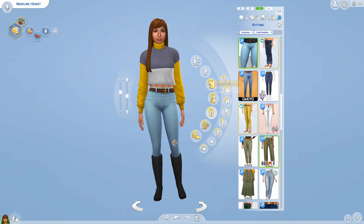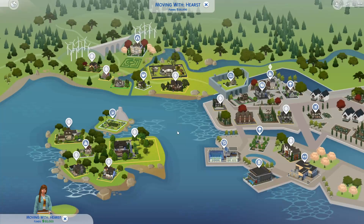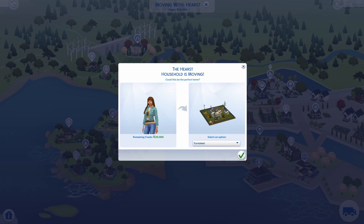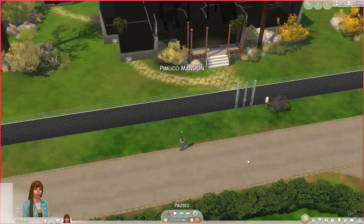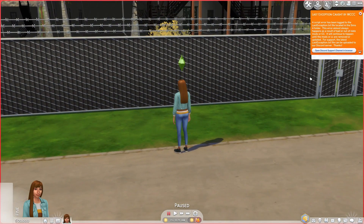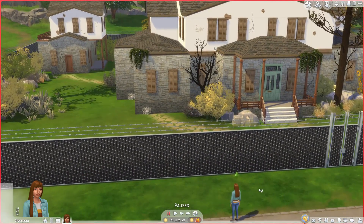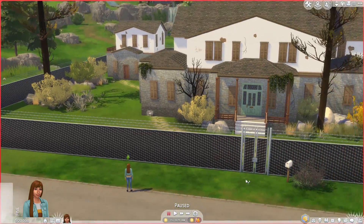Now I'm just finishing up the last of her outfits. I gave her multiple outfits for each type of weather since we'll be seeing a lot of her. Now that Maddie is all done, we're going to move her into her new mansion. It costs a little too much money, so we're going to turn on free real estate — beautiful — and then move her in. Let's go!